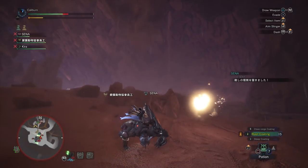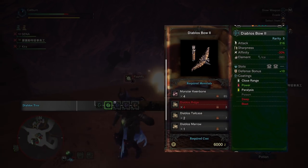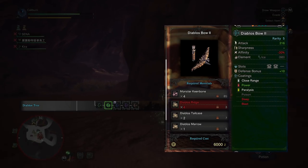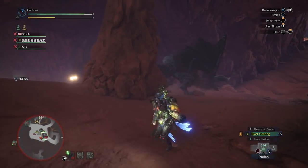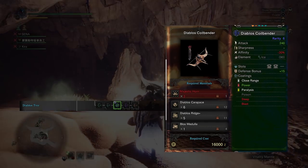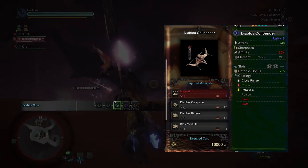After you get some, upgrade your Diablos Bow 1 into a Diablos Bow 2 by using 4 Monster Keenbone, 4 Diablos Ridge, 2 Diablos Tailcase, and 1 Diablos Marrow. Now you can actually farm Diablos in high rank to upgrade from the Diablos Bow 2 into a Diablos Coilbender by using 3 Majestic Horns, 6 Diablos Carapace, 5 Diablos Ridge Plus, and 1 Blos Medulla.